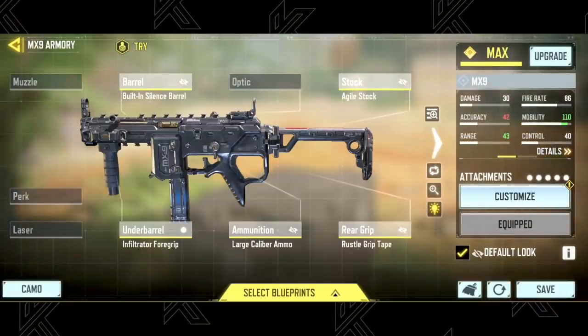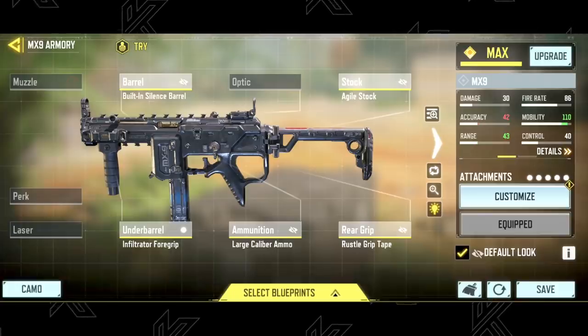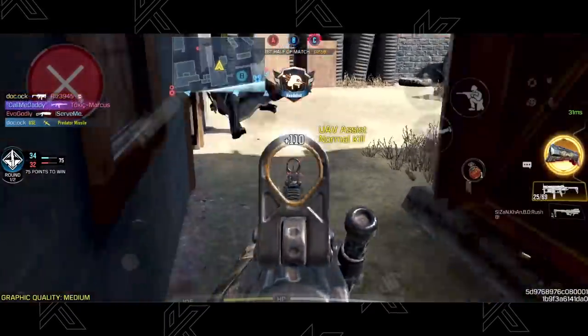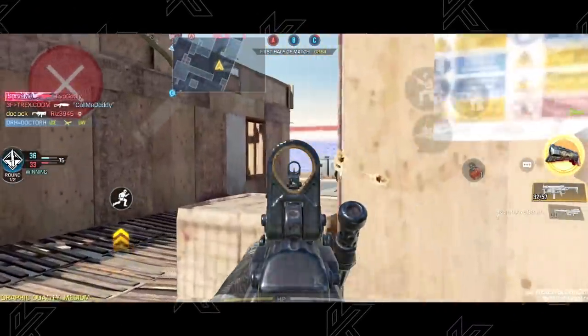The best attachments you can use right now feature the build with Silenced Barrel, Agile Stock, Infiltrator Foregrip, Large Caliber Ammo, and the Russel Grip Tape. This build will give you fast strafe speed with the potential to get three-shot kills up close.